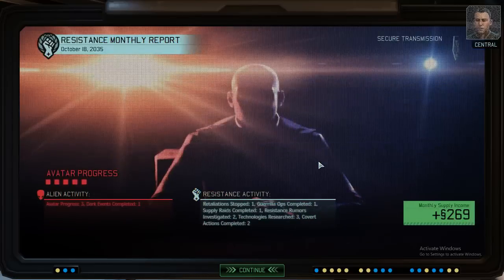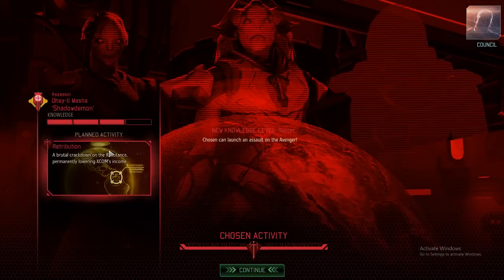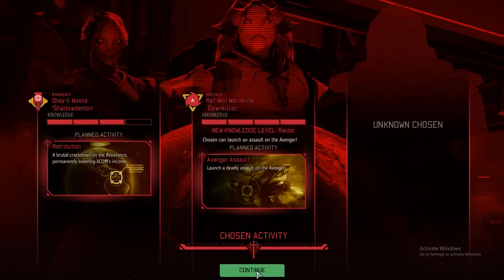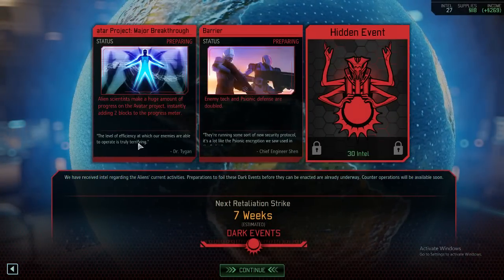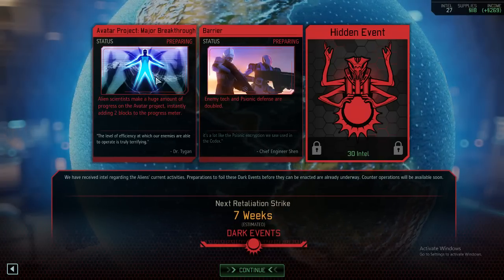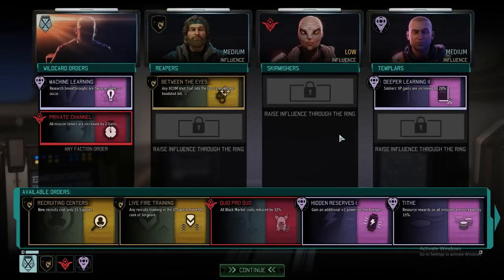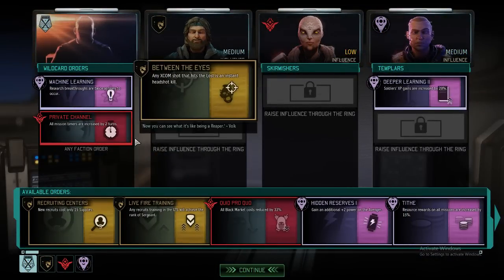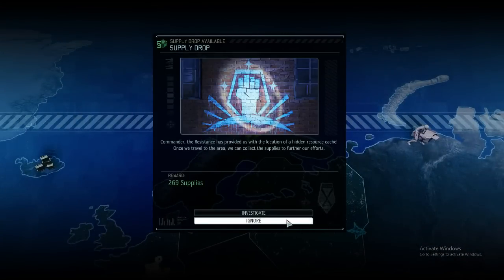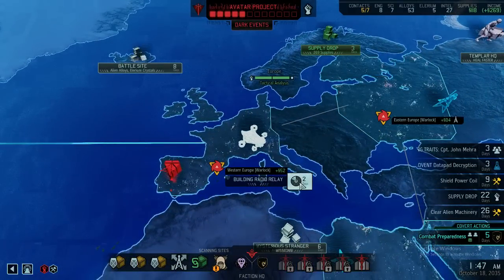Priority message coming through: we've made considerable progress against the aliens over the past month. Retribution is not a problem, but the other event is — that's why we need the defense matrix. We should get rid of the major breakthrough. This here is a problem as well. I don't know the hidden event. We don't have any other orders that make sense; I think we're still good with the orders we do have. We still need to get some more supplies — 270 there is certainly a good start.